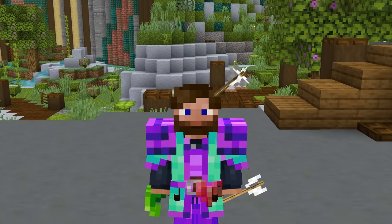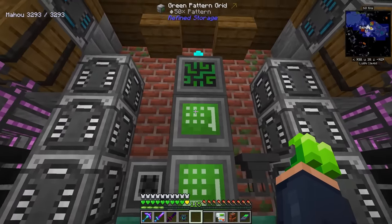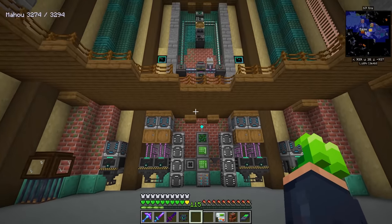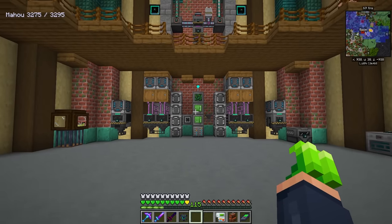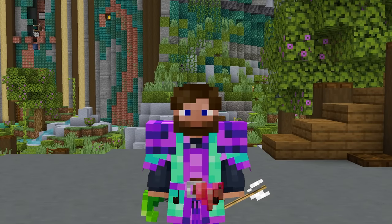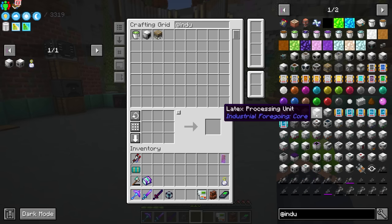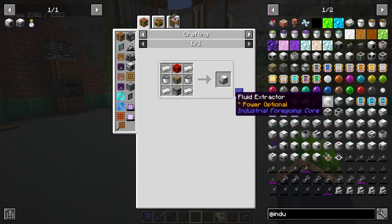Now with that in place, we can get into Industrial Foregoing. This is going to be the first time I'm introducing fluid crafting into Refined Storage, and it is used a lot in this mod. To do this, all we've got to do is start producing latex. This mod has actually updated and is a lot easier to get into than it used to be — you can now craft the latex processing unit without needing a single bucket of latex first, so it's a lot simpler.